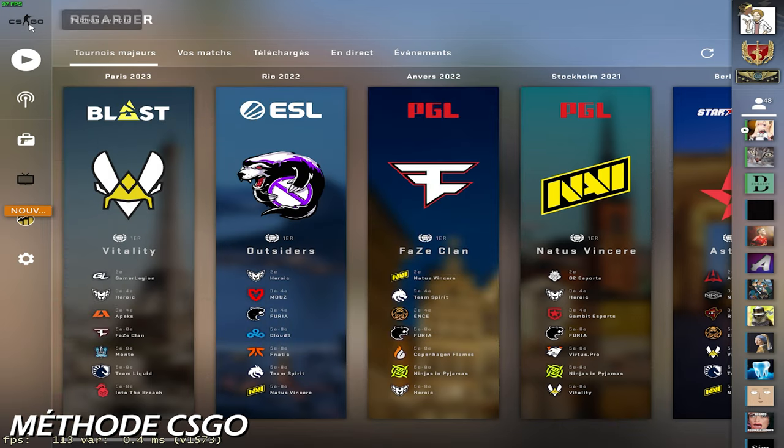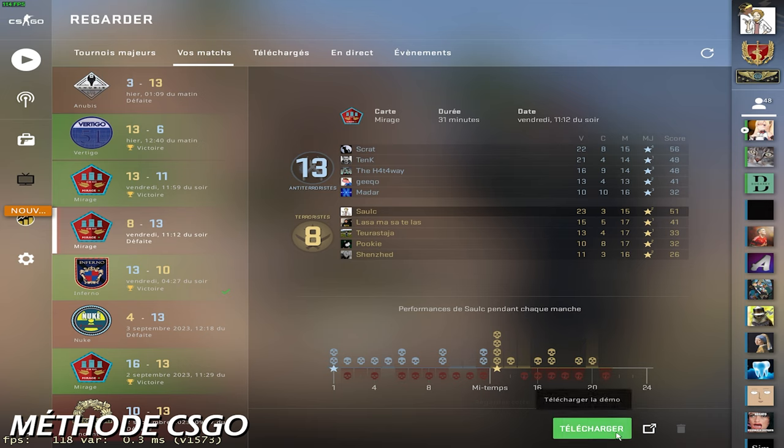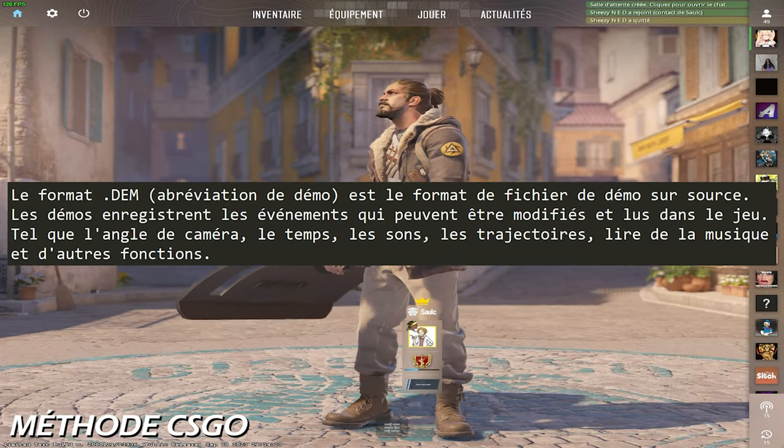Pour ce qui est de CSGO, comme d'habitude, il faut cliquer sur « Regarder match et tournois », puis « Vos matchs », et enfin on télécharge. Maintenant que c'est bon, avant de retourner sur CS2, il va falloir passer par les fichiers locaux pour déplacer le fichier .dem au bon endroit.